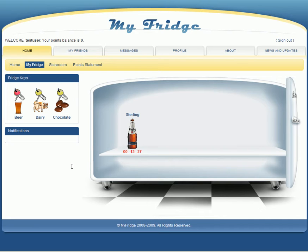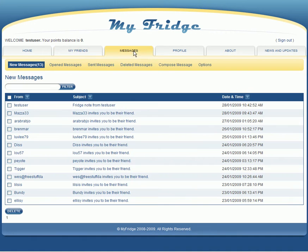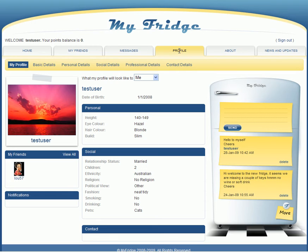Some of the other areas: the My Friends tab — from here you can invite friends and see friends that you already have. The Messages tab — here you can send messages, receive messages and keep in touch with your friends on the system. In the Profile area you can set up details that you would like other people to see about you, but you control who sees your details, and you put in as little or as much as you like. It's totally optional — just a way of creating a profile so other members can get to know you a bit better.